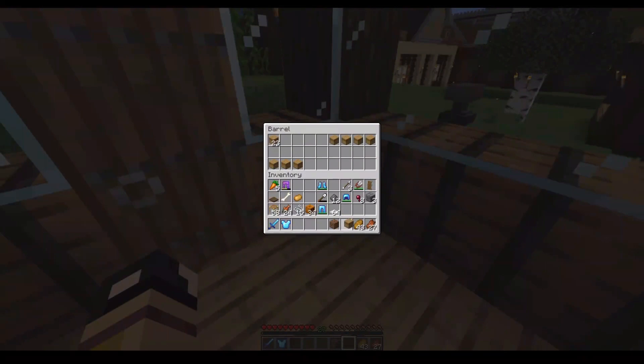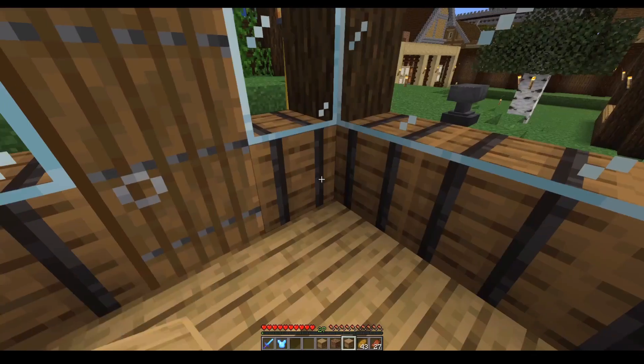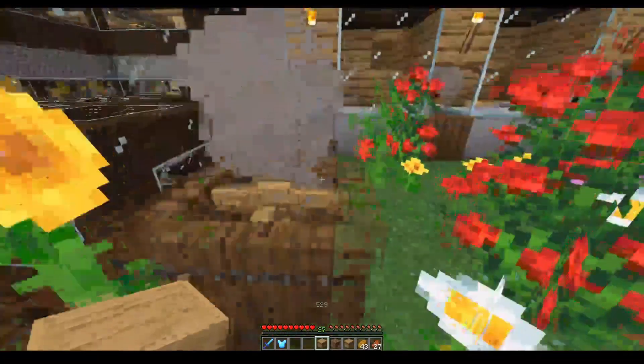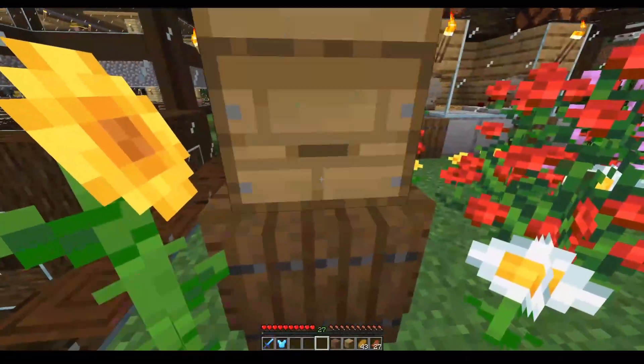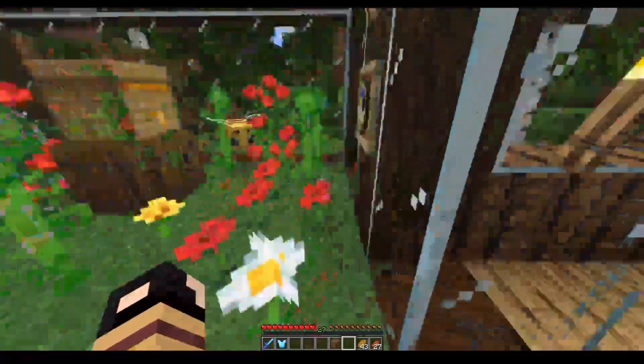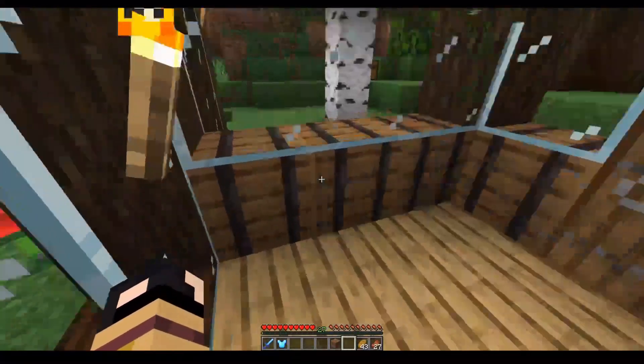These are the hives we've produced. We'll take these two beehives and stick them in — these are the permanent ones, what we call the sources. There's a bee straight away, so we'll let them come out.